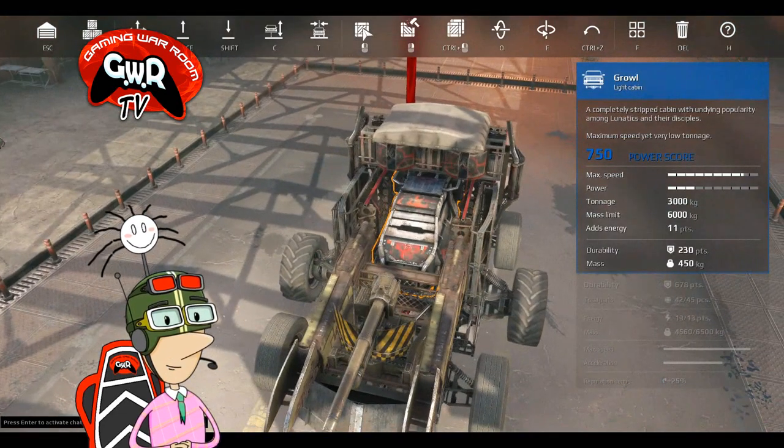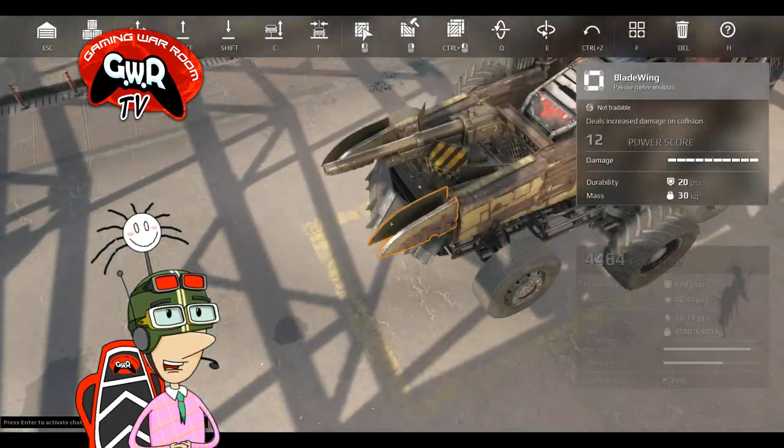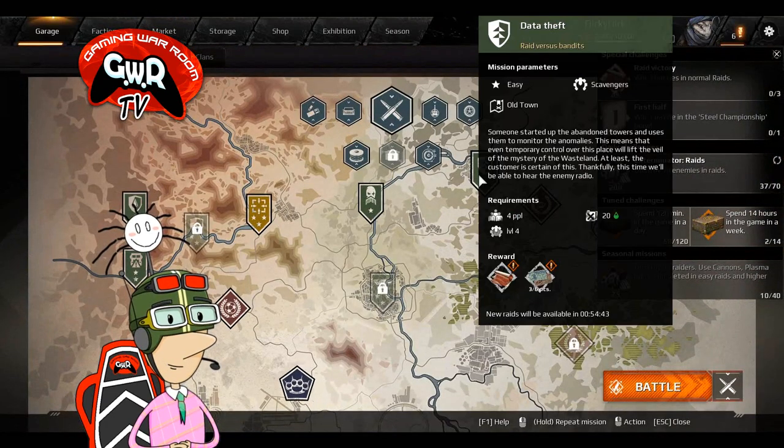Probably what I would do is get rid of a cannon and add a chameleon for PvP. But let's give this a try. I will take this in the battle. Maybe Datathep — that's an easy one. I'll give it a try.